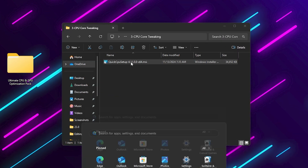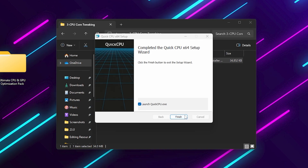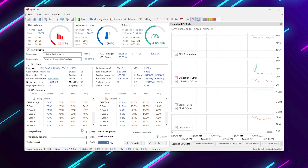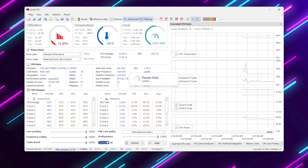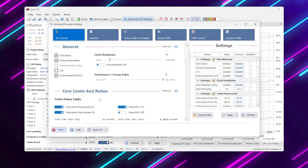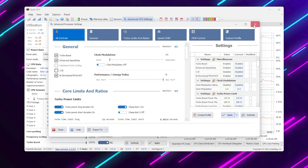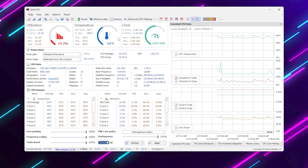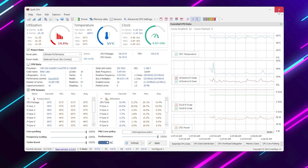Next, install Quick CPU from the pack. Once installed, right-click it and select Run as Administrator. Choose the Ultimate Performance Power Plan, set all sliders to 100%, and make sure you're using AC mode. Under Advanced CPU Settings, copy the recommended values or use the defaults if you imported my power plan. Click Apply, then OK. You can also monitor your CPU temperature here — make sure it doesn't go above 80 degrees Celsius. If it does, reapply thermal paste or improve your cooling.